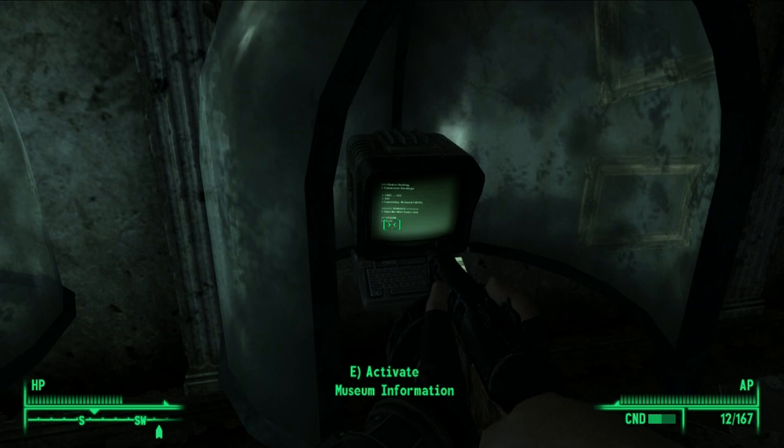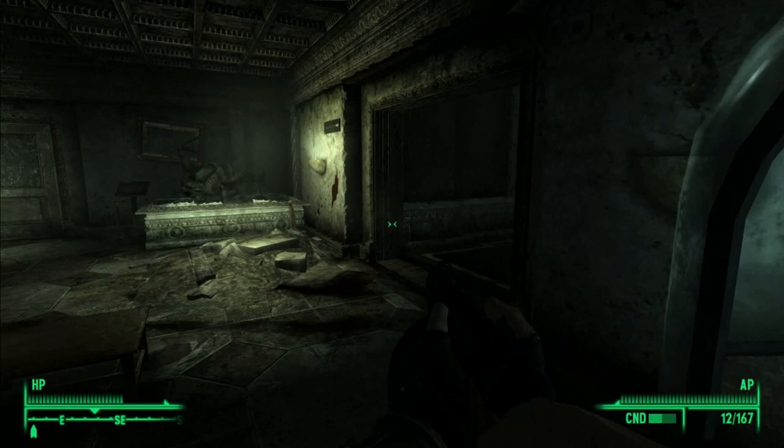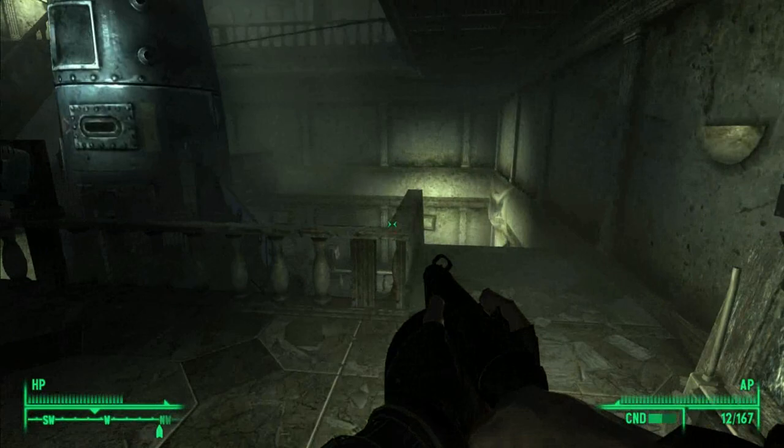The third terminal is very close. Just go into that door to your left and down to the bottom floor by the Delta Rocket display. Hit that terminal — you will see number 003. Put in the number 113.